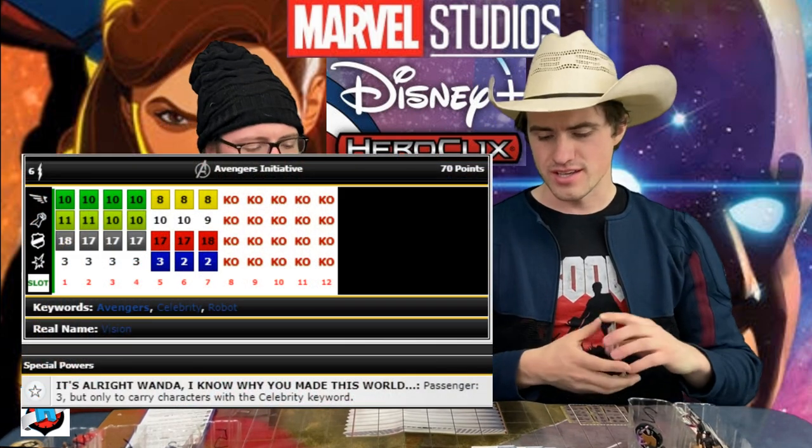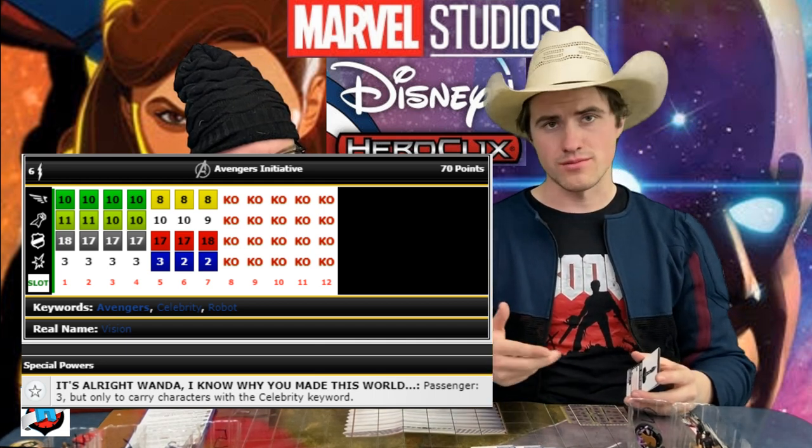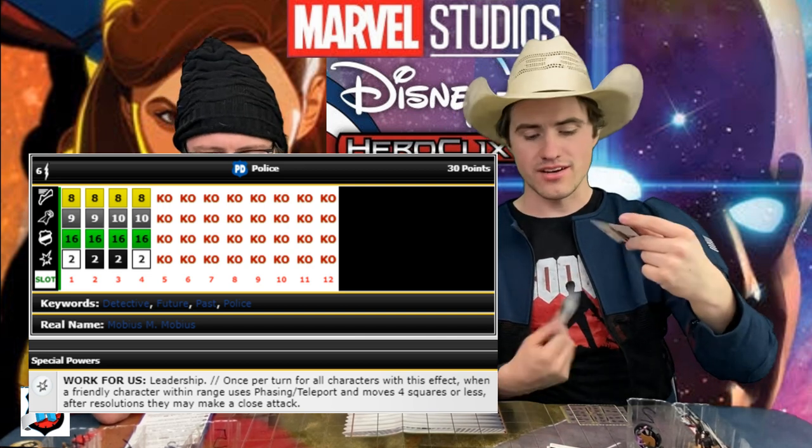Next, as far as main attackers go, this was a tough call, but I decided to put the Vision on — the 70-point Vision. He's going to be my second charge figure. He's a Charge Quake. So we've got a Running Shot Energy Explosion hitting mass amounts of people, a Charge Quake hitting mass amounts of people, and two Flyers to carry the two boot symbol guys that are also Stealth. The two Flyers are going to fly up and plop the Stealth right in front of them. TK is really big in sealed.